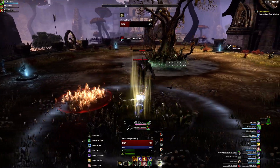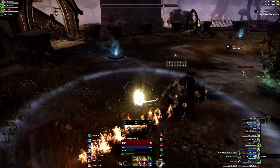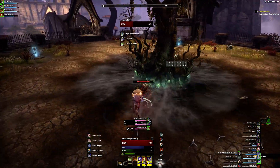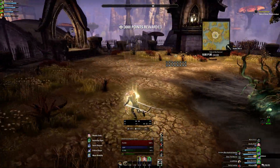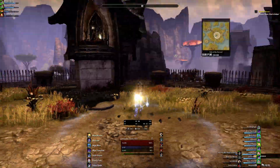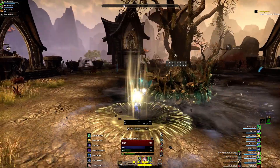As you can see, we have a Daedroth up here now, and a Scamp here as well. Scamps are low priority targets - you can leave them for last. They'll hit you with fire, it's a bit annoying, but we have this ability to take that off.